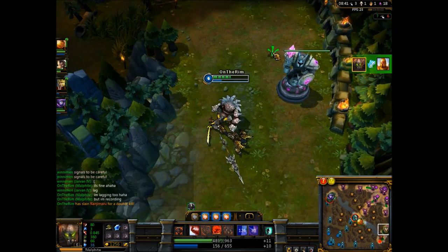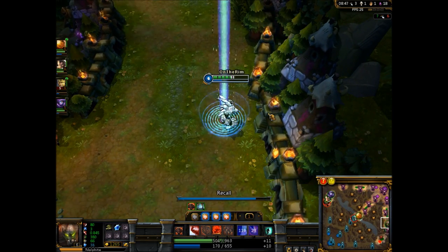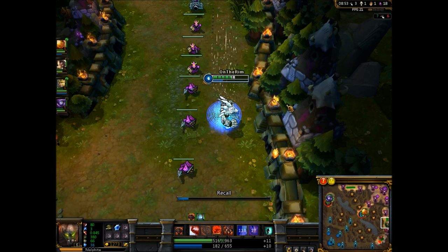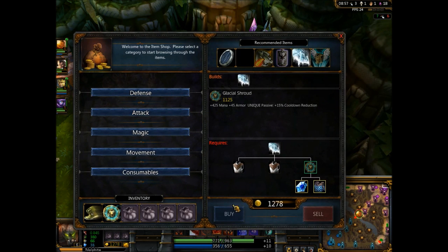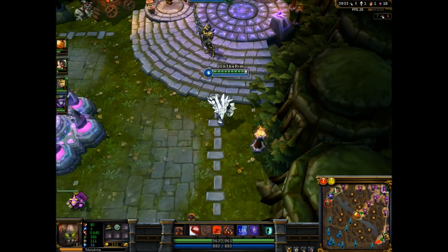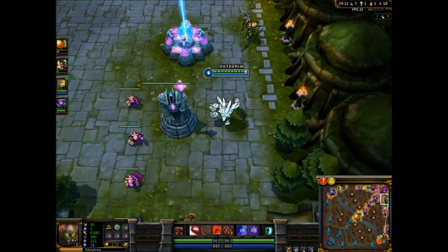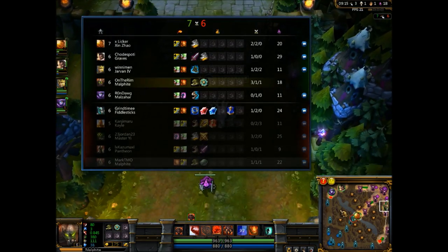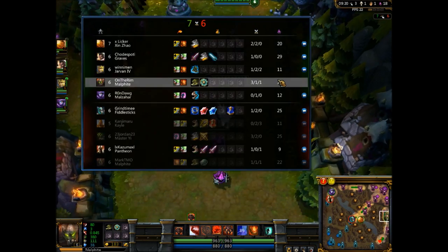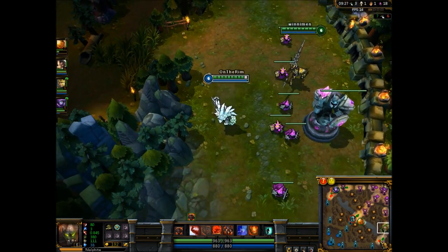All right guys, we're off to a pretty good start. I got that other kill from my minions. I suggest Malphite, guys — he is very very good. People say he's not but trust me he is, and no one really uses him so you can use him in every game. I'm surprised someone on the other team is using Malphite too. He's 1-1-1, I'm 3-1-1, so Jarvan's not doing too bad.